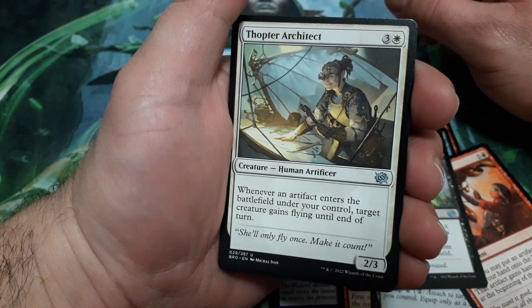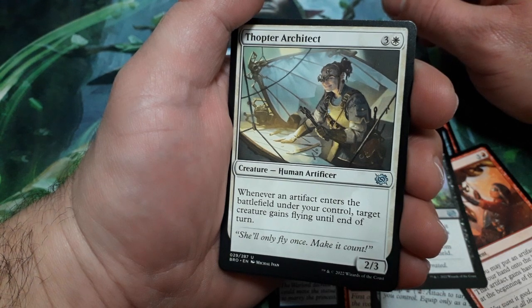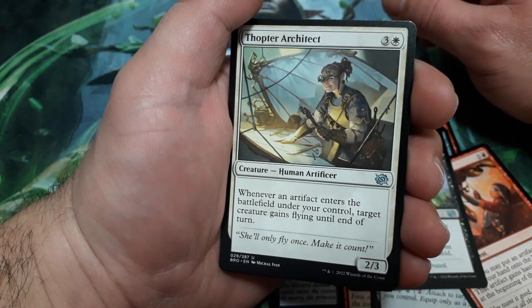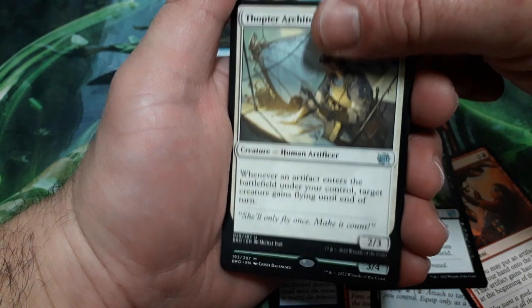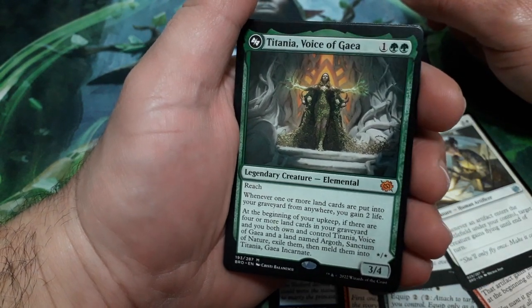Topter Architect, 4 drops. Whenever an artifact enters the battlefield under your control, target creature gains flying until the end of the turn. And it is a 2-3. A rare — actually a mythic! Nice.